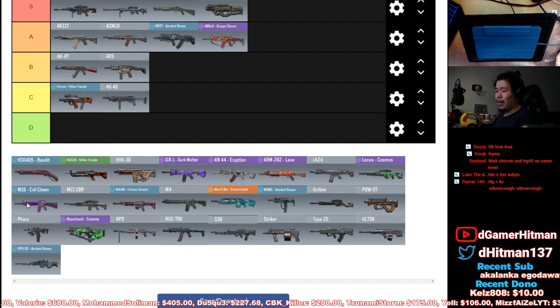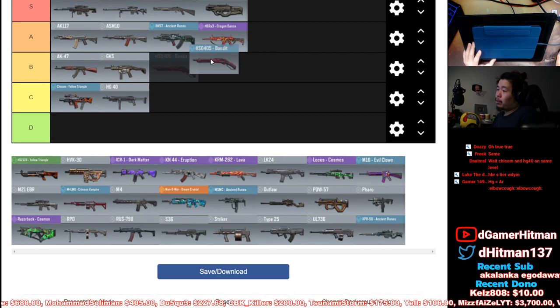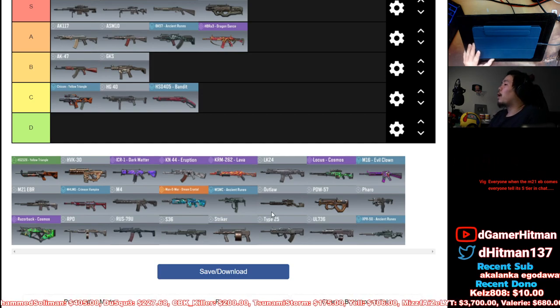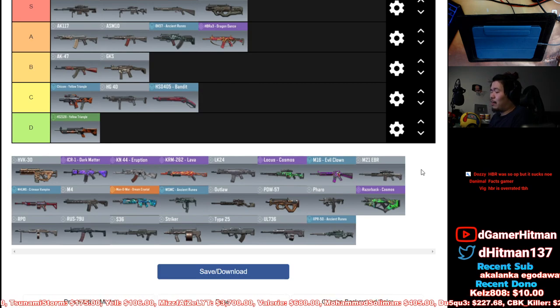HS Bandit — within the shotgun category it's probably the third best one, but it's a C tier shotgun. You probably don't want to be using this — there are way better shotguns in the game. It might even be D tier, but it still at least one-taps compared to some of the other shotguns.